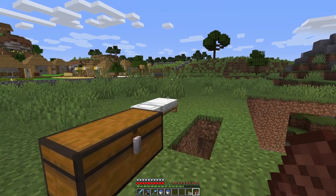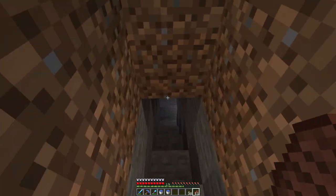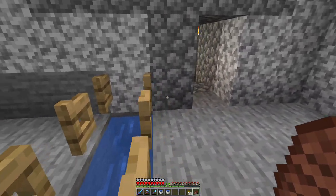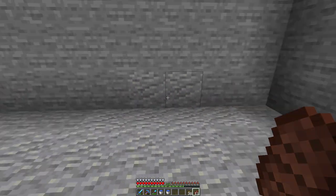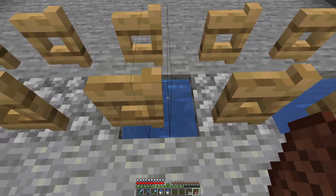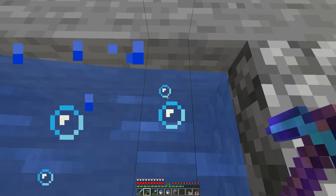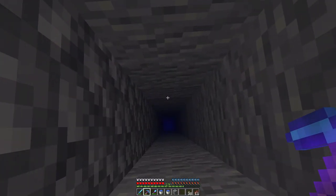Alright guys, I've come up with my design — loosely, because it's inspired by somebody else's design and I've tweaked it to what I need. What's going to happen is we'll have water on these edges flowing towards the middle, then we've got one hole in the middle. The water won't be here — this is just so I can get up and down at the moment while I'm laying things out. Essentially, the mobs will all get flushed down to here and then fall down this gap.